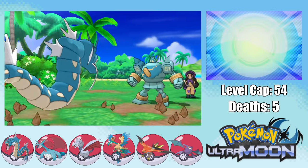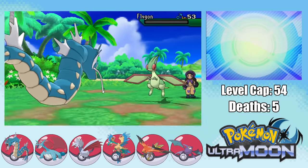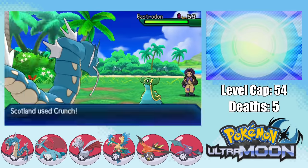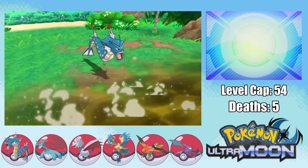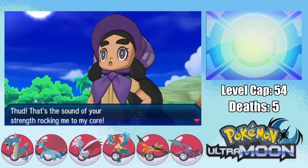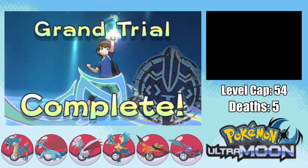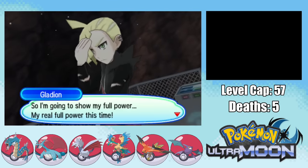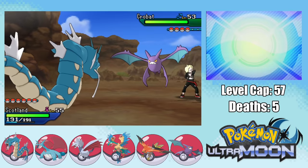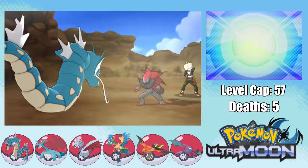My strategy for Hapu was very simple: set up a few Dragon Dances against Dugtrio and do a pretty clean sweep. The only important detail is using Hydro Vortex on Mudsdale to take it out in one hit rather than risk an Aqua Tail miss, and Gastrodon takes two Crunches instead of one. Then we face Gladion — with Gyarados and Dragon Dance, and after being intimidated, we sweep through all four of his Pokemon.